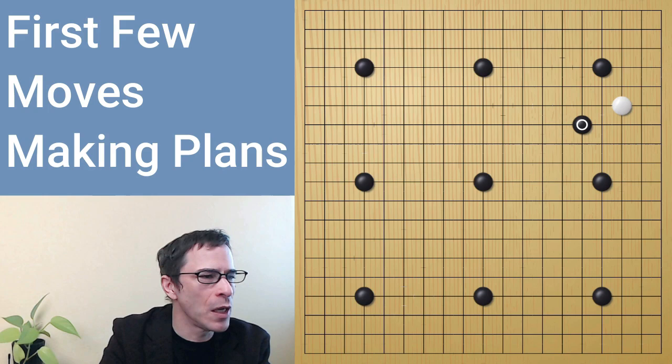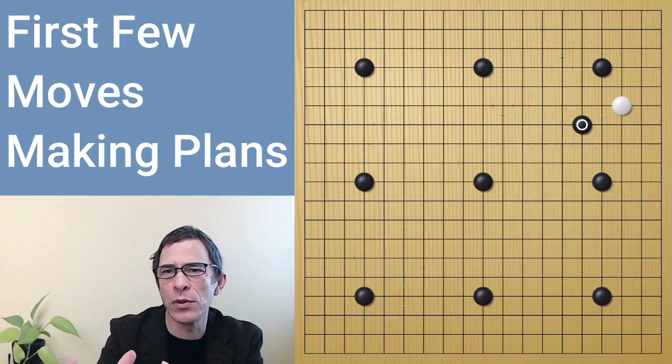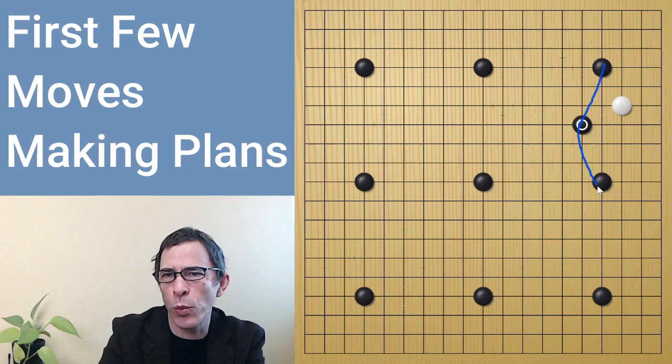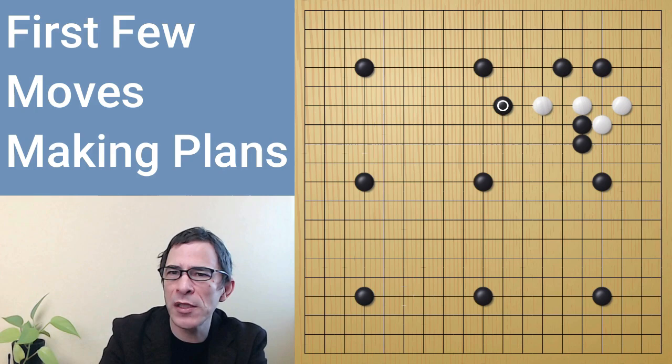Just to go through the game moves: black played here and white broke through. It's a good idea to try to connect your stones and surround your opponent's stones in general. Black seems to be trying to draw a line from this stone to this stone on the side and surround the white stone. The problem was that the stone was a bit too far away from the corner, and white got to break through. We'll talk about that later in the video.